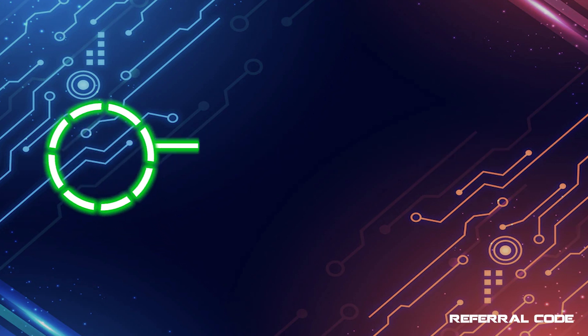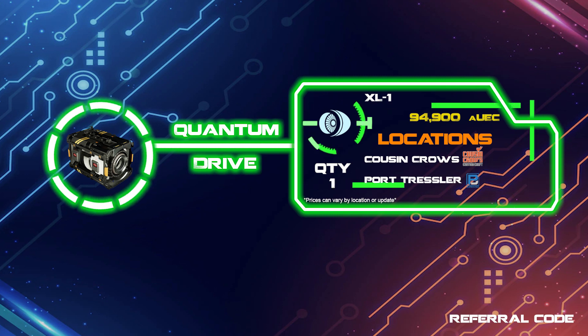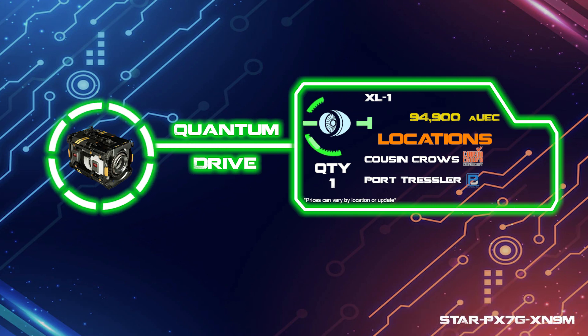For the engine I would go with the XL1, which is the very first component I would grab or save up for, since the stock engine is a complete turtle race and you won't win in the end through persistence. The stock engine is just flat out slow and will take you around 13 to 14 minutes to travel across the system, compared to the XL1 which will get you there in under five minutes.